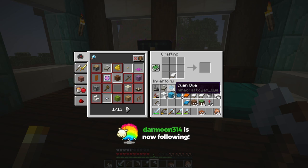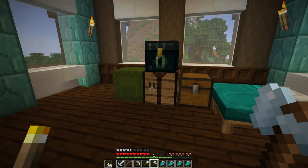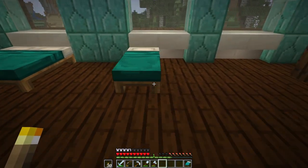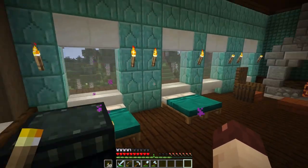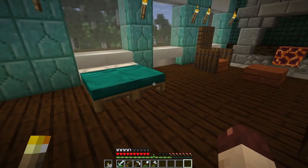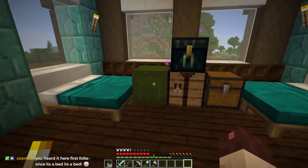I need four beds. Dharamun314, thank you for the follow, hello! This is a little tedious but we can get it done. Then we can just put them all down. Maybe we'll find some other way to put orange accents in here - maybe something up on the walls as you come up the stairs. I think that also makes the chair stand out because it's a different color than the beds.